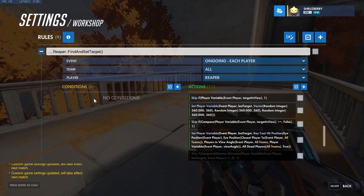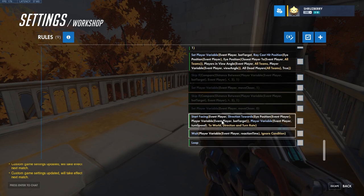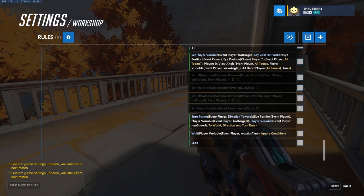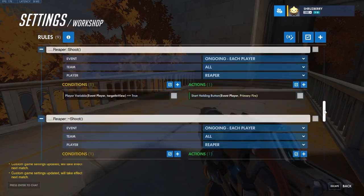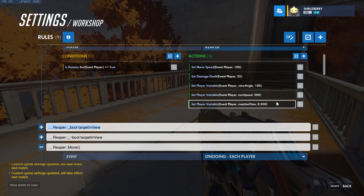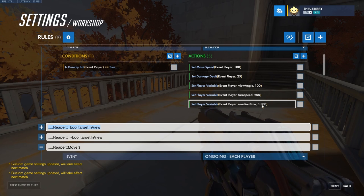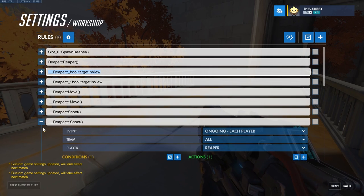Now we need to loop this — there's no condition, so this will always be happening. This is ongoing: we wait an amount of time and then check everything again. This represents how often our Reaper is thinking about where we are. We're waiting for the reaction time variable, which is set to half a second. If you make this variable lower, he'll more easily lock onto us and move very snappily because he's recalculating a lot. Making it about one second gives him more human-like reaction time.